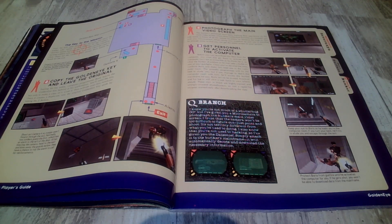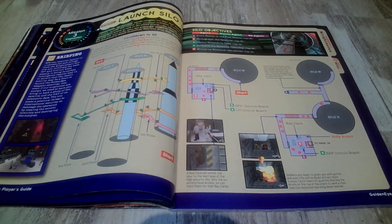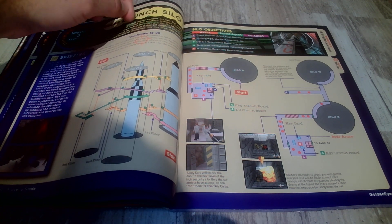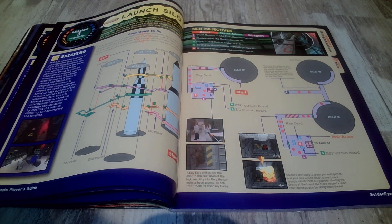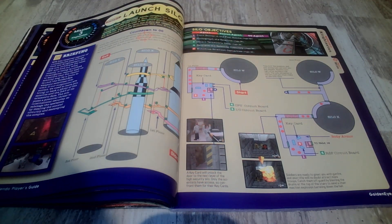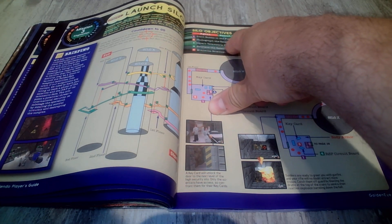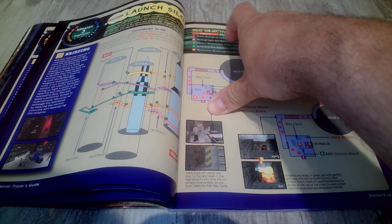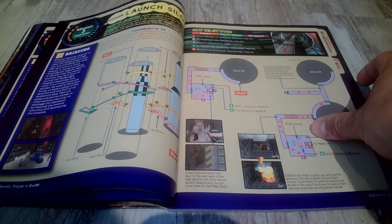Get personnel to activate the computer. This game was awesome - I remember when I first played it, such a fantastic single player experience. Launch Silo. And then when you throw the multiplayer into it you're just like holy shit. On Agent you just need to photograph the satellite, minimize scientist casualties. Secret Agent you gotta do those too plus obtain the telemetric data and retrieve the satellite circuitry. And then on 00 Agent you gotta do everything on top of planting bombs in the fuel rooms.